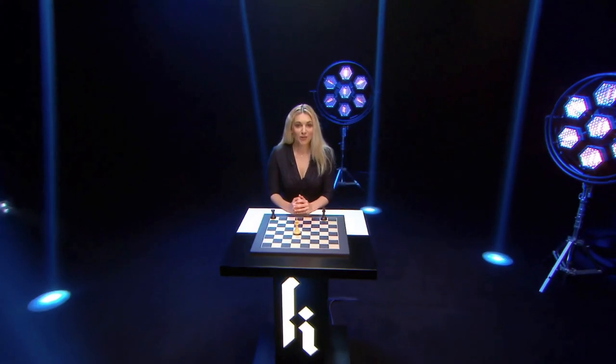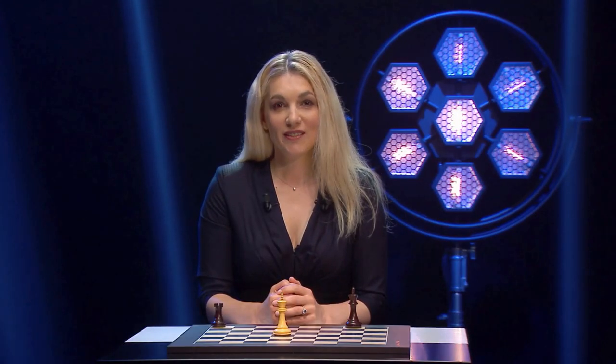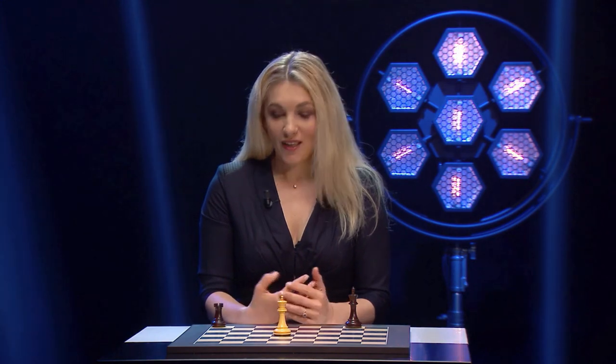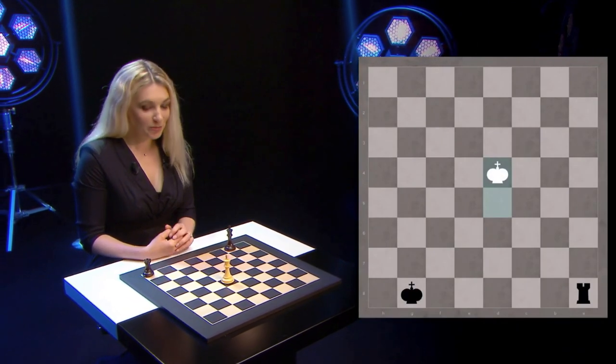In this lesson I will show you how to mate with one rook. It is a little bit more complicated than to mate with the queen or two rooks. It will require the help of your own king, and the first step would be to cut off the enemy king. Please have a look at the position.